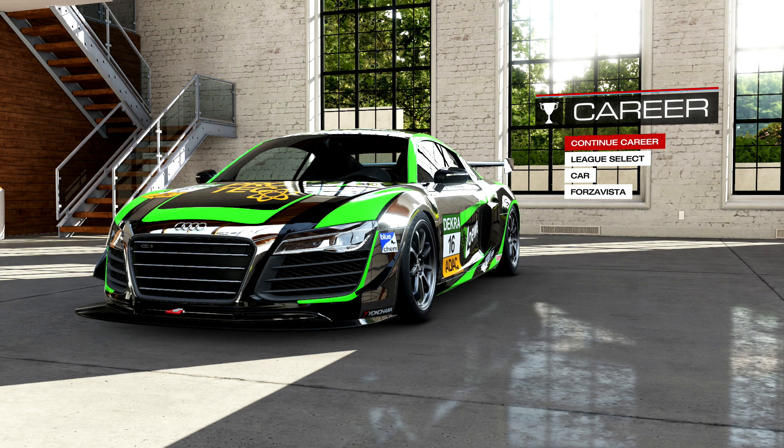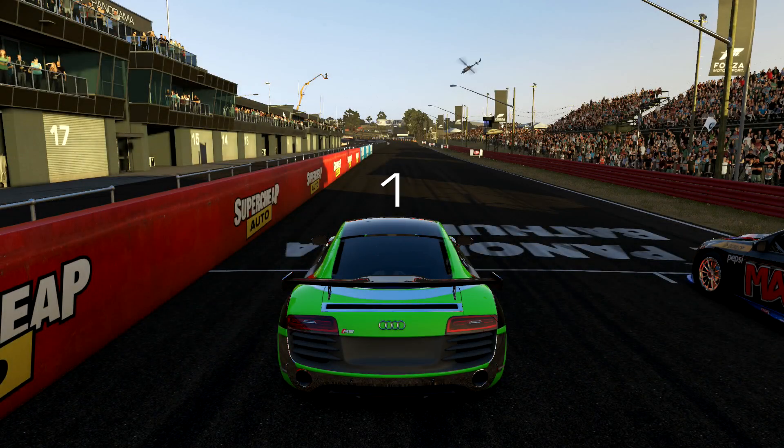Since this is more of a lobby car than a leaderboard car, I'm not going to show you against a rival. Instead, I'm going to show you a first lap of a race — show you how you can get out front quickly. You can see the acceleration and the pull away I get. I don't want to go through a whole race; just give you an example of how it can run in multiplayer, then we'll head into the garage and take a look at the build and tune.